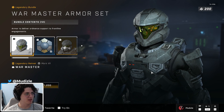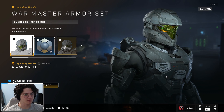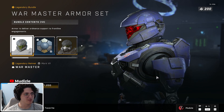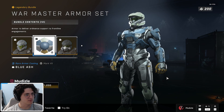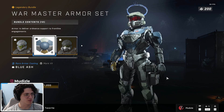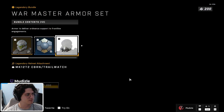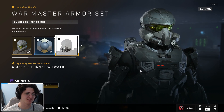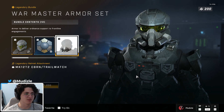Finally, our main set — a new armor bundle. Thank god we got War Master. The War Master helmet is fucking dope, making a return in Halo Infinite. You can see a little skull outline there. The coating is Blue Ash — also really nice. Gold glove, pretty dope.